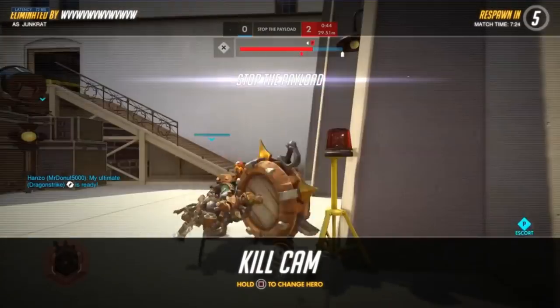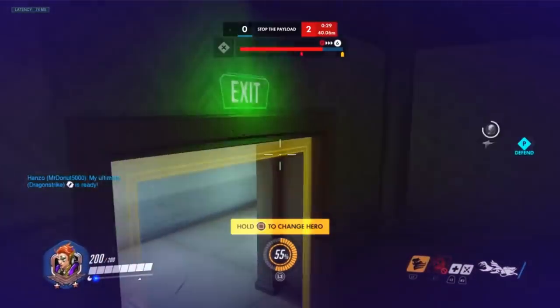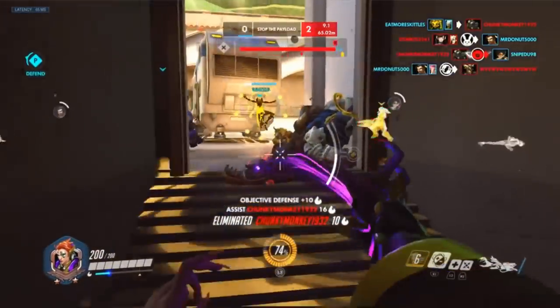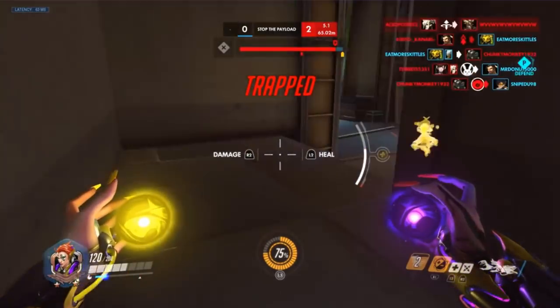There's another tire he couldn't hear — this Junkrat is just unstoppable, he's gotten like two or three triples this match. That's fine — get that ult charge and get your Coalescence as fast as possible. Zenyatta has Transcendence, so you don't have to heal as much right now.